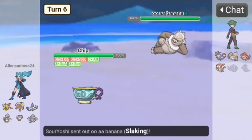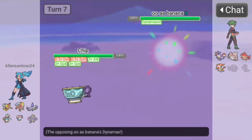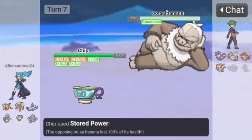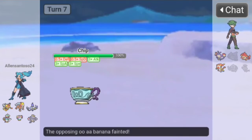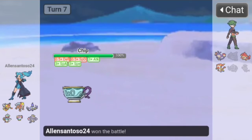Oh yeah, it's a monkey theme team! Stored Power takes it. They might live but no — Slaking is dead! The opponent forfeits. We defeated the whole team with a cup — even the Dynamax Slaking. That first turn Nasty Plot/Agility baton pass was interesting but ultimately didn't matter.